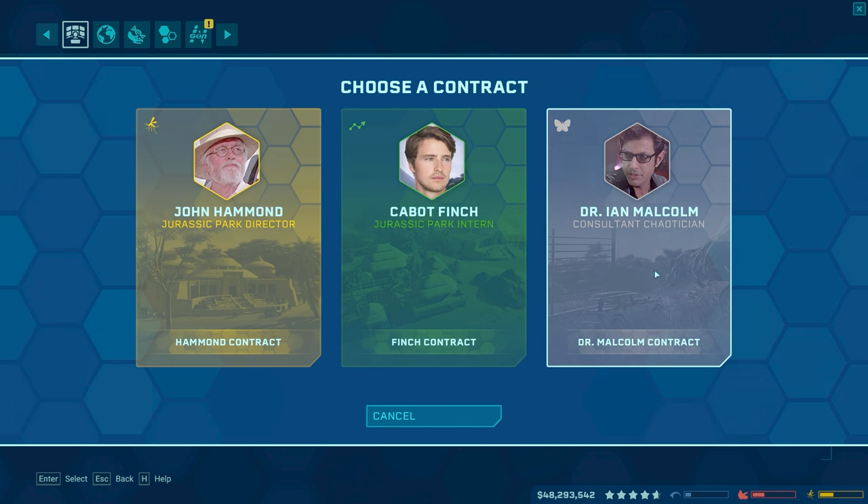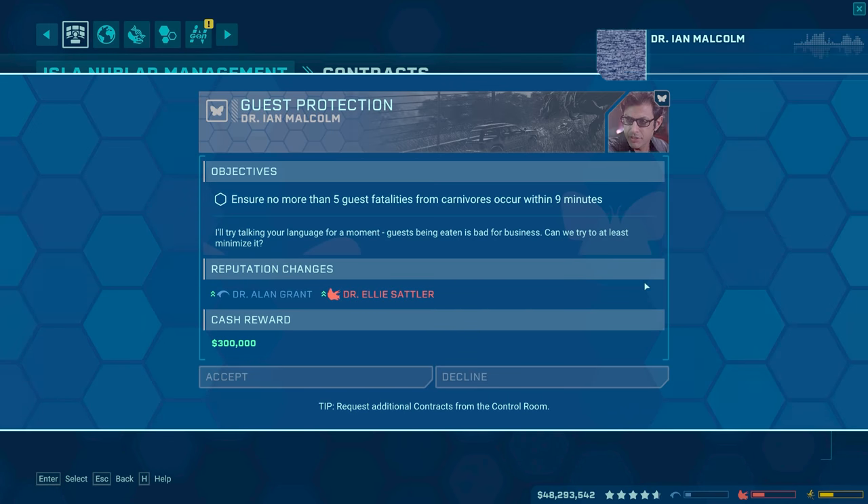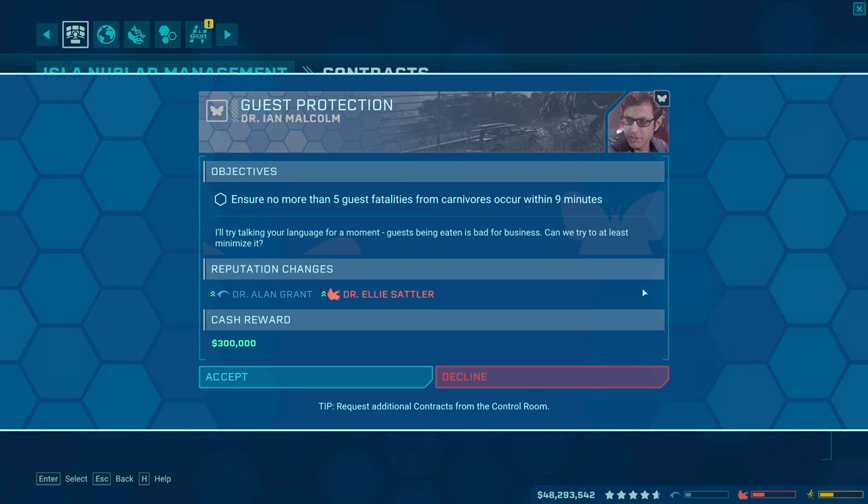I definitely do want to get the Alan Grant one up. I continue doing some of his contracts. Let's request another contract from him if I can. No, I can't. I have to do either John Hammond, Cabot Finch, or Ian Malcolm. You know what, it's been a little while since we've done anything for Ian Malcolm — let's do an Ian Malcolm contract. If John Hammond's experiment has taught us anything, it's that you can always know more. Contracts like this one provide that opportunity. This is another one of those we could do in the background, and sure, no more than five. I love every time this happens — it's always like, one death, that's fine; two, who cares; three deaths, I don't care; four deaths, no problem. But if you hit five guest deaths, you failed the mission.